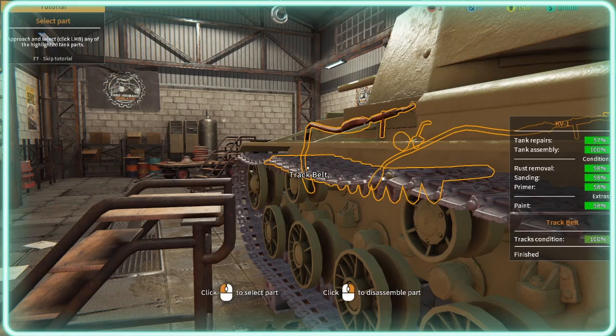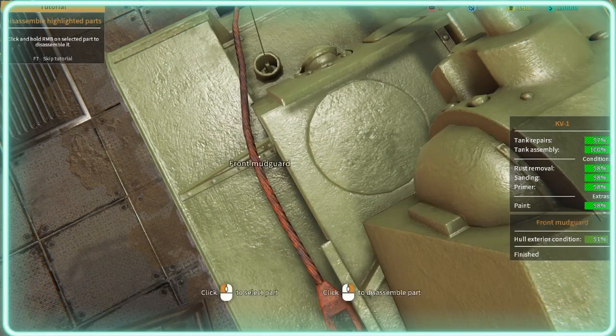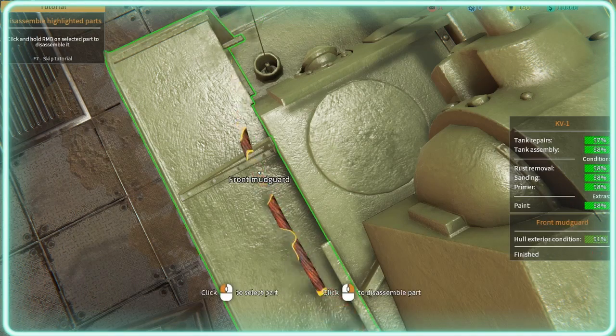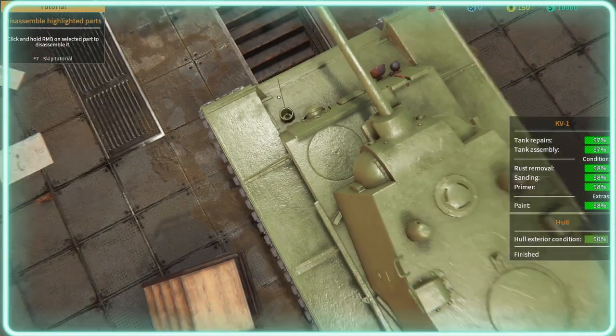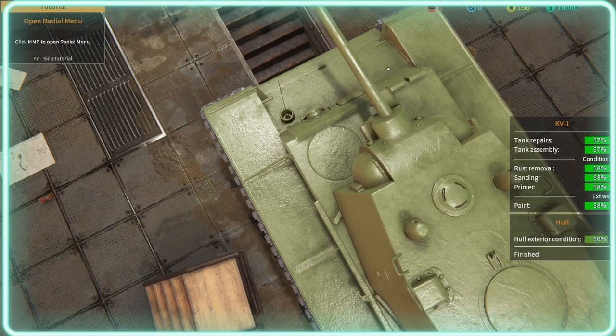It's highlighted. Tank repairs at 97. So what do we have to do? Tow rope... Right-click to disassemble part. This is new to me, so bear with me guys — it might be a bit of a longer video because it's new to me. Okay, we can disassemble then. Yeah, this is just showing you the tutorial.